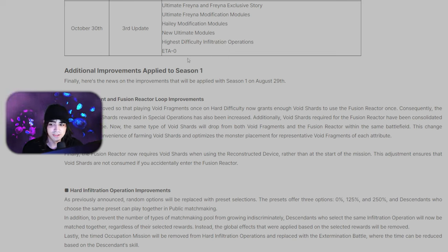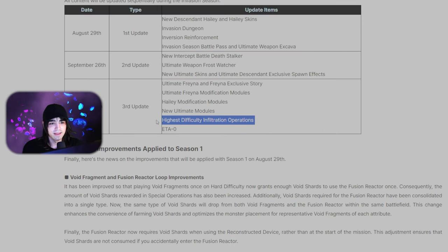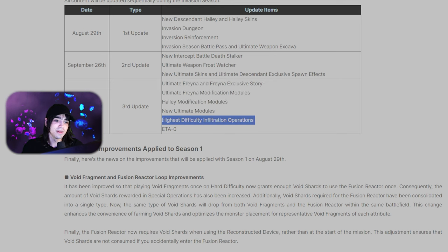A lot of this content is going to be kind of far away — it's hard to get super excited about something two months out. Hopefully on the 30th we get a bunch of Halloween skins and stuff. The one I'm most excited about for October 30th is definitely the highest difficulty infiltration operations. I'm assuming that means very hard mode. The invasion dungeons on the 29th I assume are supposed to be harder, and very hard mode is probably coming all the way on October 30th.